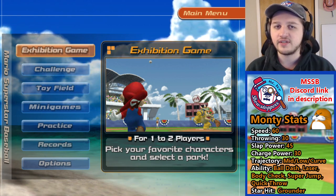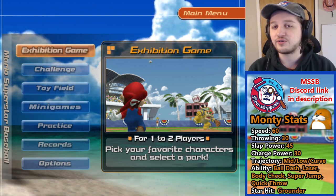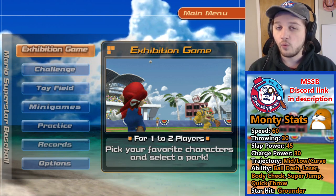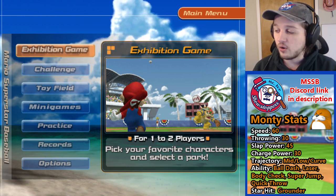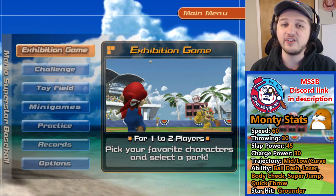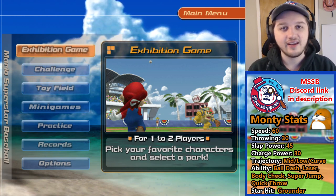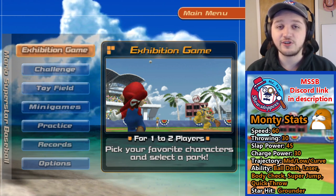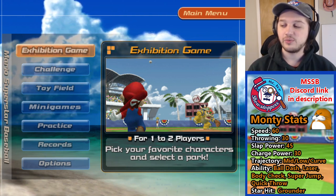In my video about abilities, I said that all of the captain characters have two abilities and all of the non-captain characters besides Toadette have one ability — that was just not true, because Monty Mole has five abilities. I didn't mention that and I'm so sorry for that, so I hope you guys can forgive me. Without further ado, let's start talking about Monty Mole's stats.